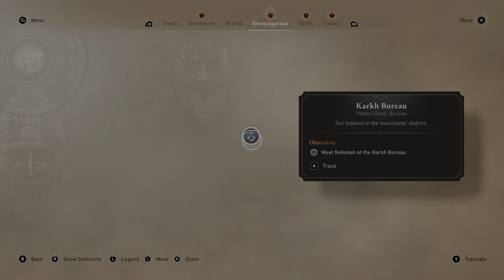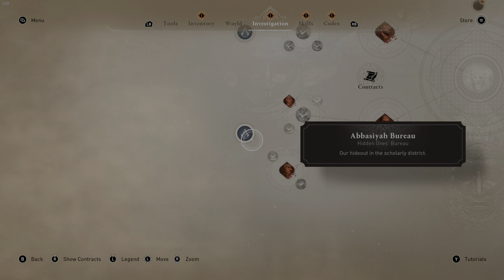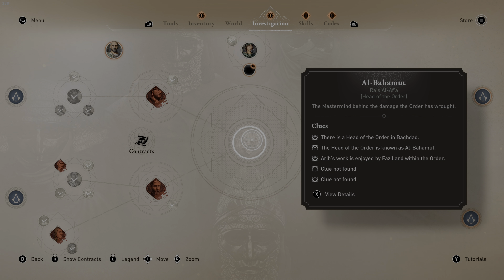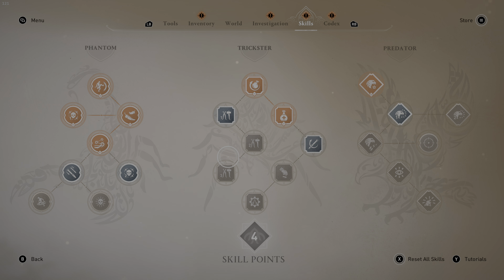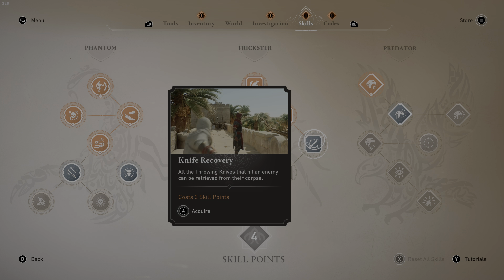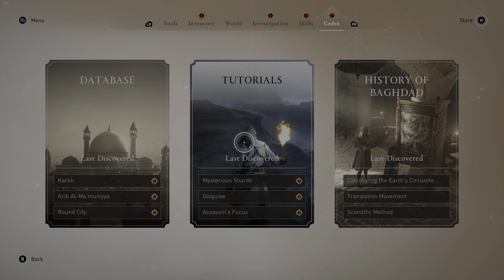You have different bureaus that you need to go to. We've only been to two bureaus so far, and there are still two other ones that will open up more content. We're essentially getting to the end game where you'll find more about the hidden ones. As for skills, there aren't a lot, but what makes the difference is that skills cost multiple points — right now we have four available.